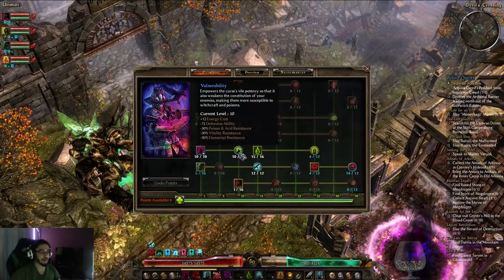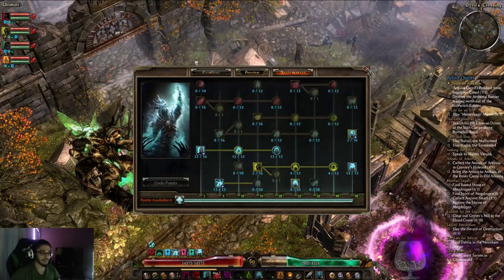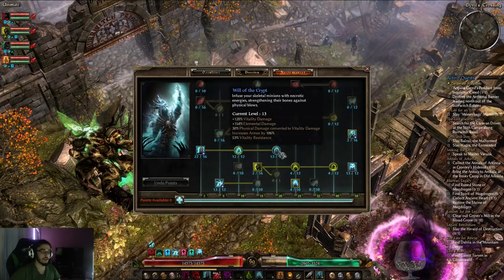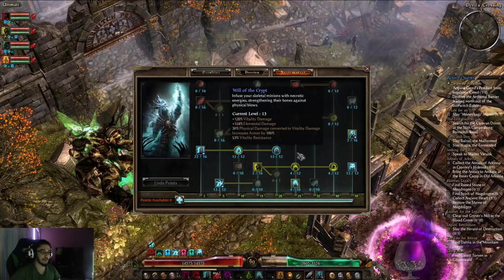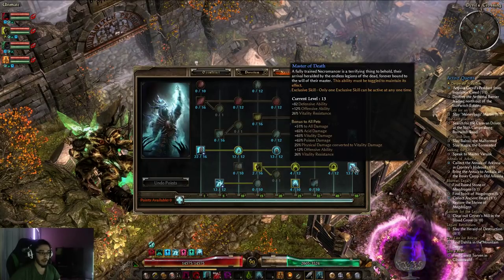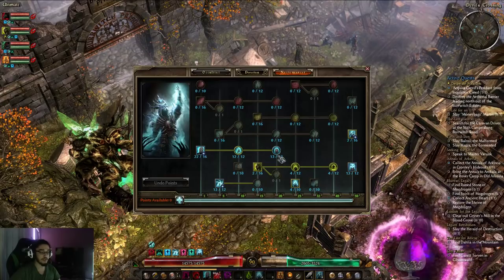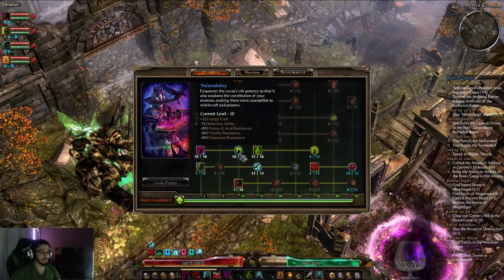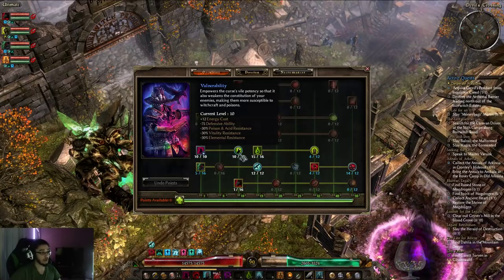Then you don't need to get Vulnerability until you start getting Will of the Crypt and Master of Death. Will of the Crypt converts 30% of your minion physical damage into Vitality, and Master of Death converts 25% into Vitality — although this is only for your Skeletons. The secondary part reduces their Vitality Resistance, which is great, and it reduces their Elemental Resistance, which is good for your Skeleton Mages.